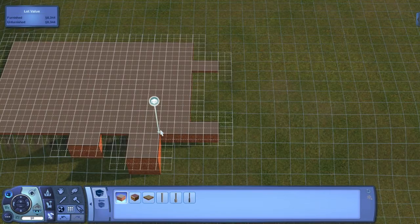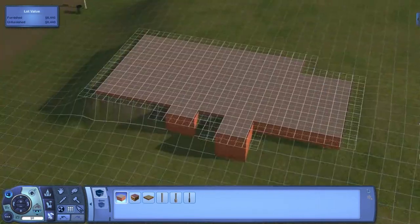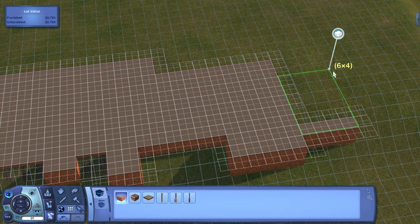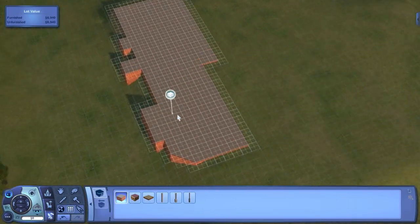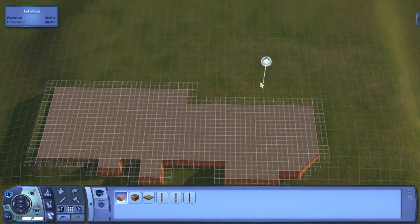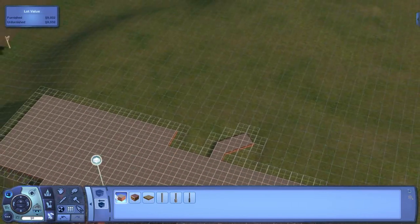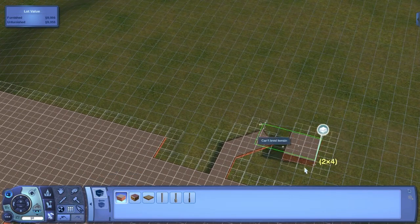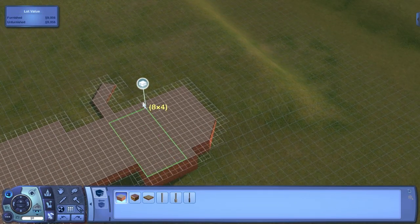I should say that I'm basing the design of this house on a Mediterranean style floor plan that I found. I like using floor plans to guide me because I think it's really fun to find a complex floor plan that does not easily translate into The Sims and do my best to actually make it work in the game. Building a home based off a floor plan isn't really as easy as it seems — it takes a good bit of practice to make something proportional and get more complex floor plans to work.